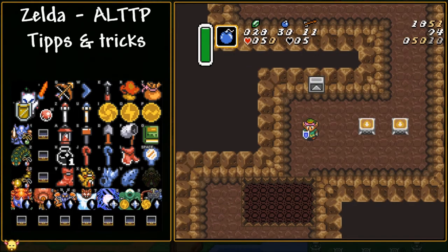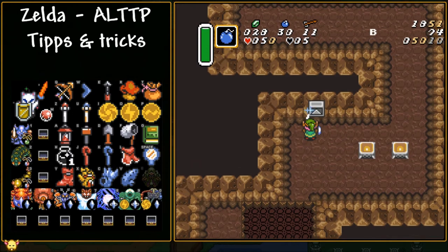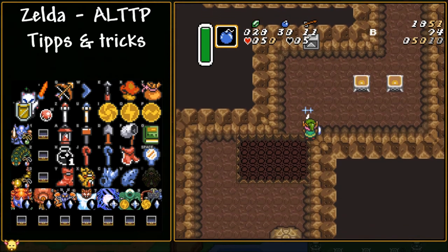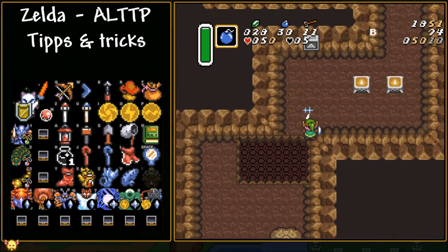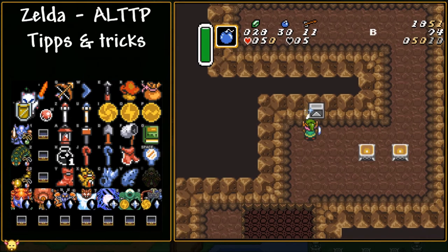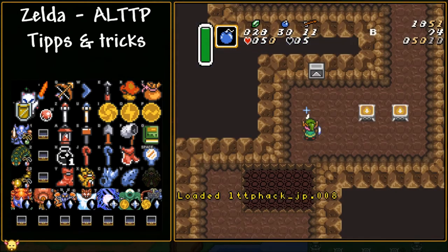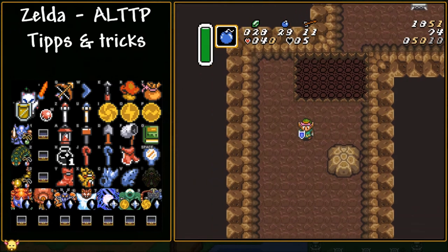Last but not least for overworld bomb jumps: if you're in this little cave and want to continue up to Death Mountain to Tower of Hera with the mirror, you can bomb jump across a gap that's normally too large. The trick is to move kind of into the wall — you move straight down until you're far enough into the wall that the game gives you enough ground to bomb jump across. Line up your sword with the small reference point up there, walk down without falling, plant the bomb, and you actually have a lot of leeway to get across.